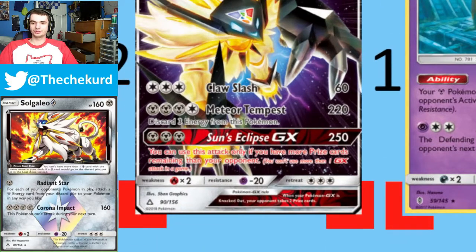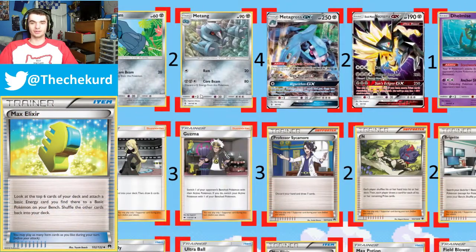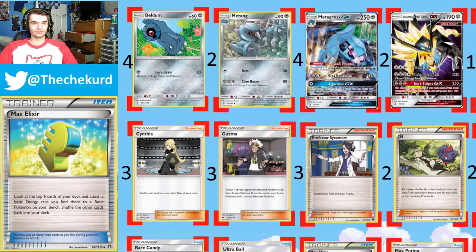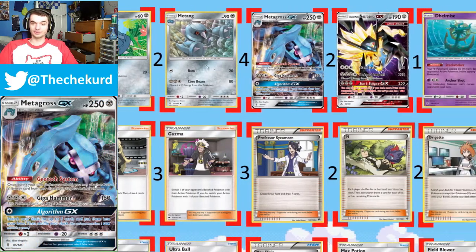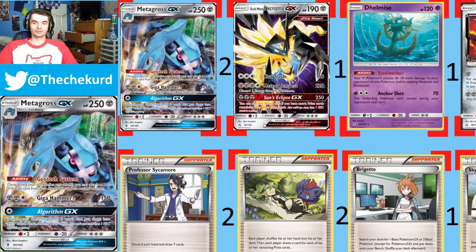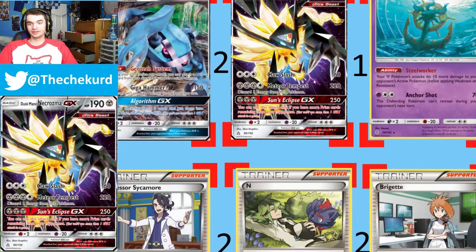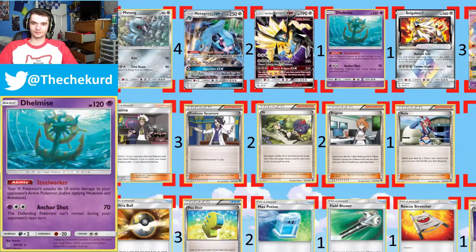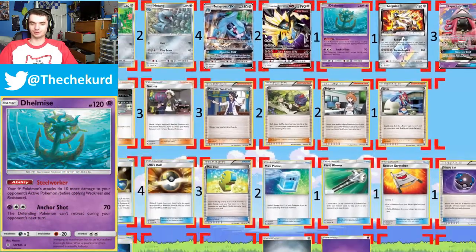For 3 regular steel energy cards, it's a GX attack. Sun's Eclipse GX does 250 damage, but you can only use this attack if you have more prize cards remaining than your opponent. So if you get something KO'd in the early game, say a Beldum, with a Buzzwole or something active on your opponent's side — or any 2-prize attacker — you come back and swing with Sun's Eclipse GX, basically leaving them unable to do anything for a turn. Then you attach another energy and Meteor Tempest, getting you ahead 4 prize cards, which honestly happens quite consistently.